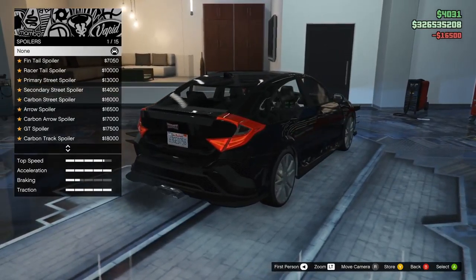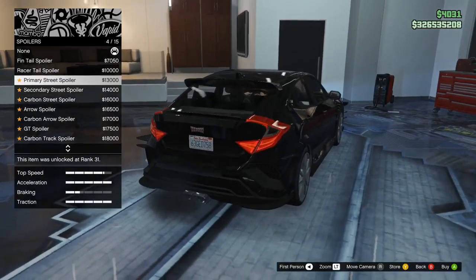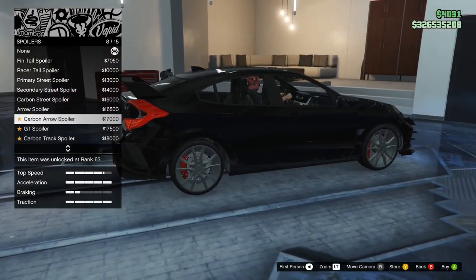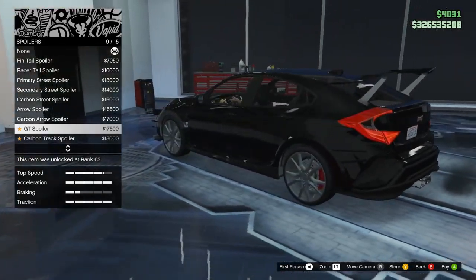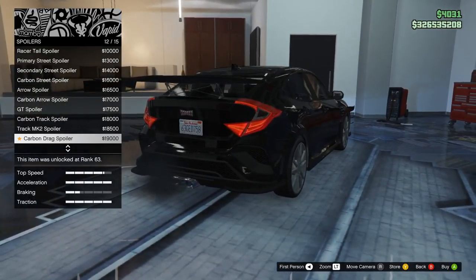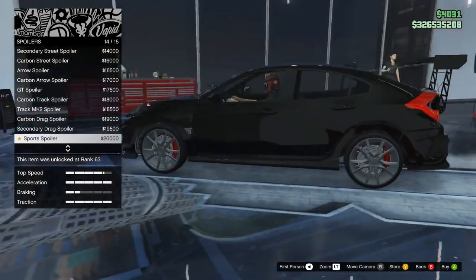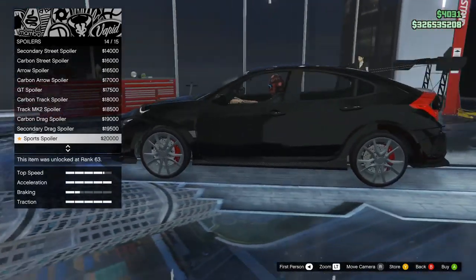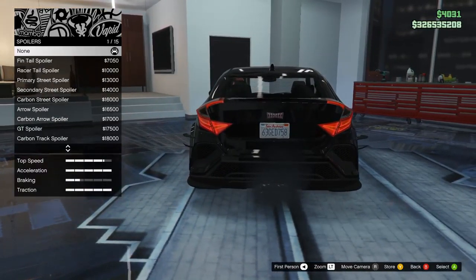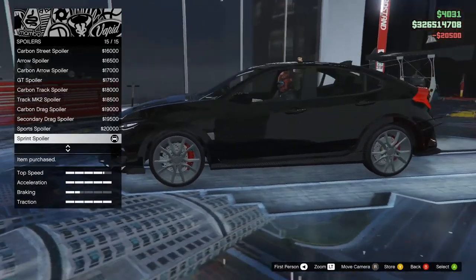Spoiler — here we go. Got the fin tail — I'm not a fan of that. Racer, primary, secondary street, carbon street, aero, carbon aero, GT, carbon track, track two, carbon drag, secondary drag, sport. Oh my gosh, that thing is ridiculously awesome — oh wow, oh my god. I'm going for the biggest spoiler, screw it — sprint spoiler all the way, let's go.